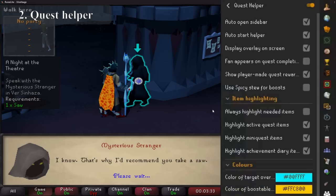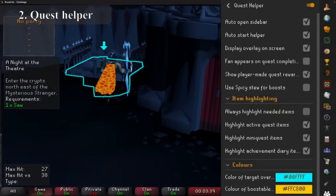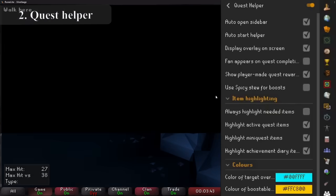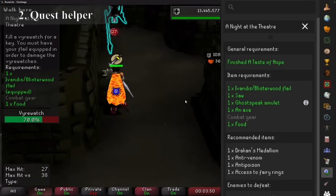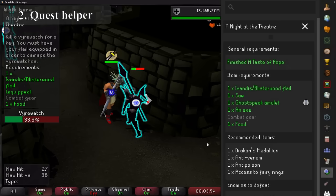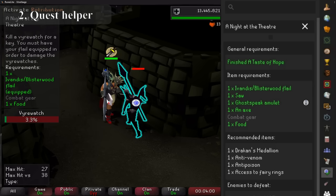At number 2, there's only one person in the whole of Old School RuneScape that doesn't love this one, and that's Slayer Music. Quest Helper will tell you every single thing that you need to do in a quest — gear, stats, and pre-quests. It tells you both visually and in the description exactly what to do, where to go, and even highlights the items in your inventory that you need to use. Gone are the days of missing some text in a guide, only to have to go all the way back to the last place, or switching between tabs while reading the next part of a quest.